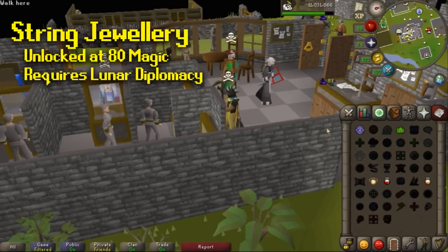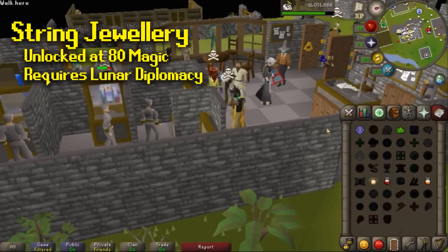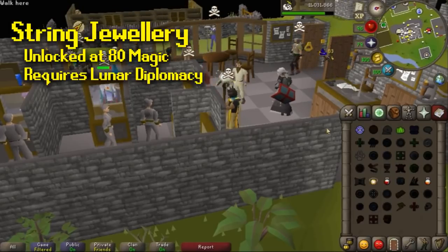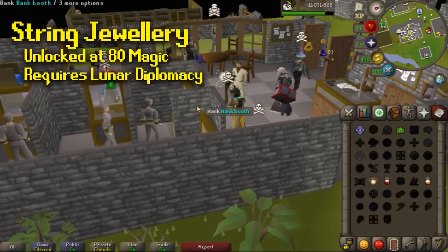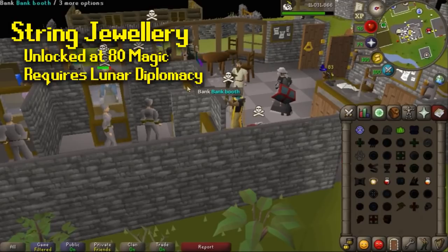Another very AFK magic training method is String Jewelry, unlocked at level 80 on the Lunar Spellbook. This is actually more AFK than making bolts because you do a full inventory of stringing in only one cast. On average, you can get up to about 150k to 160k XP per hour. However, the cost is slightly higher — using gold amulets, the GP per XP is about 4 coins. When casting String Jewelry, you should always use a Mud Battlestaff, since the spell uses astral runes, earth runes, and water runes, and earth and water are the components of mud runes, so you save quite a bit of money.